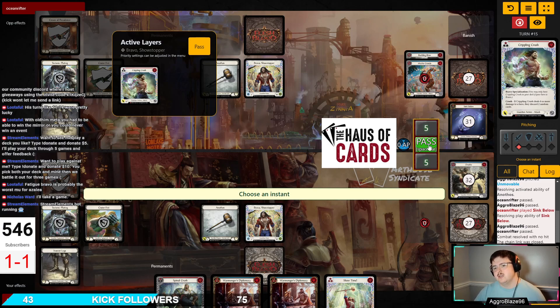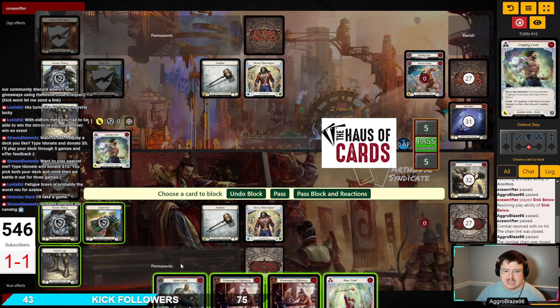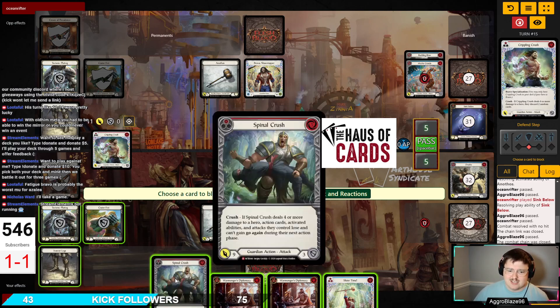We have an interesting decision here — do we use our Staunch, or do I just block with three cards and throw the Hammer again? I can very easily block with Spinal Crush and both my Wormonger's Diplomacies, then swing Hammer and try to take my big turn on the next turn, which will be my swing turn. I think that's the correct play — we're just supposed to go to three here and play patiently.